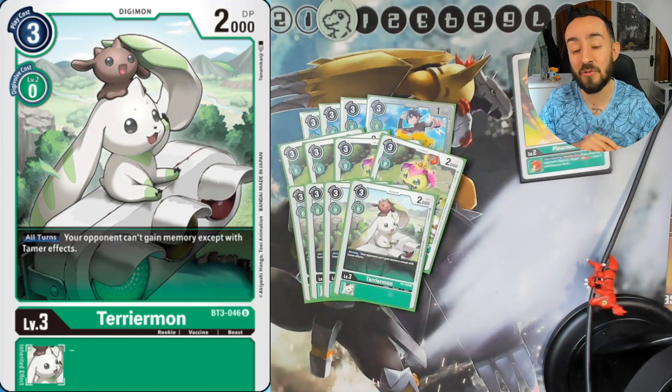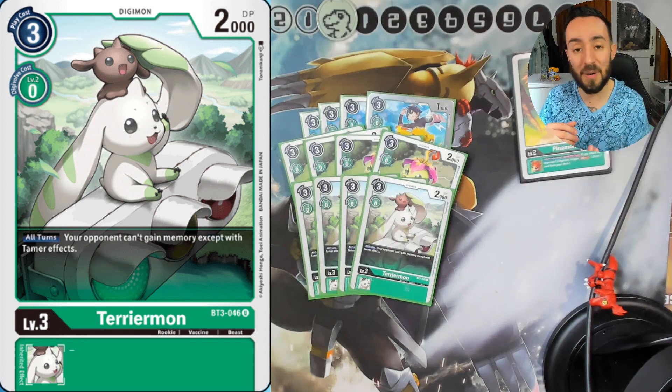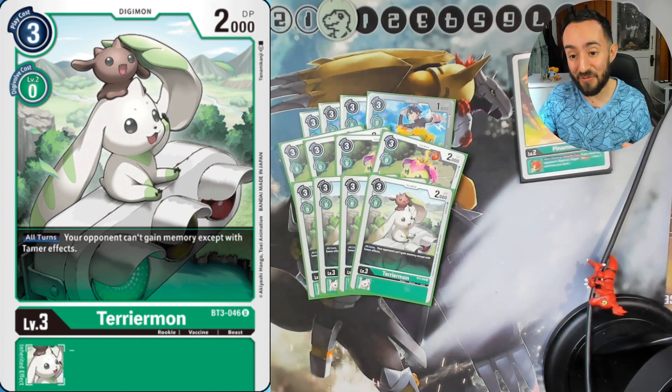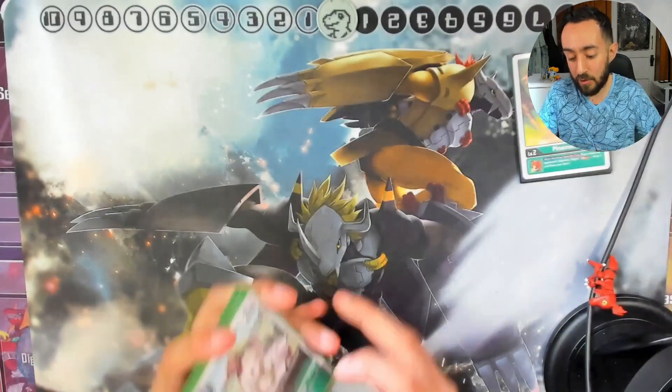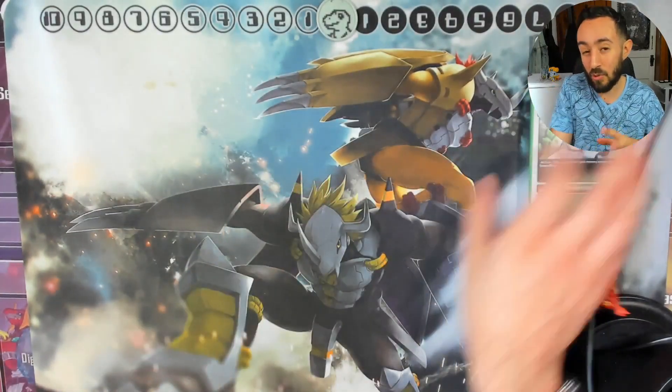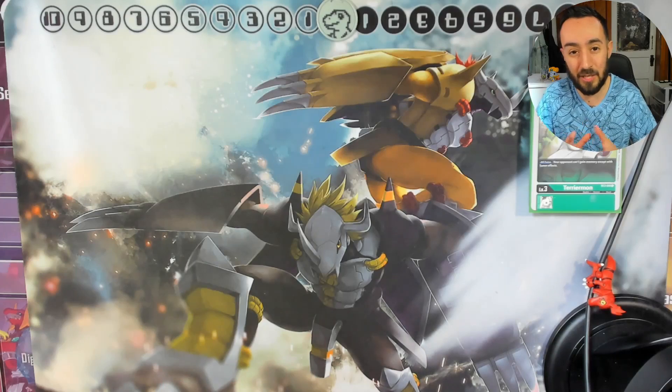The last rookies I'm playing are four Terriermons. They prevent your opponent from gaining memory, and of course the Memory Boost just dies — having them dead on the field when Terriermon's there, they can't activate it. It's such an amazing feeling. That's it for the level threes; it's kind of a trend with BT11 to run around 12 rookies.